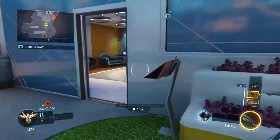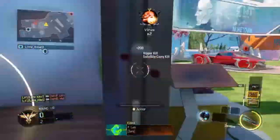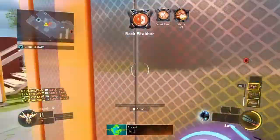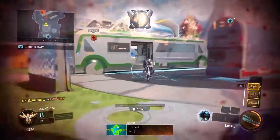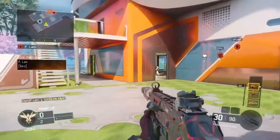Coming in at number four, we have playing Uplink and using the Ripper. As you can see here, we are dominating. The Ripper just gives you so much XP, so many medals, and it helps you get your scorestreaks. And also, your scorestreaks can give you lots of XP.